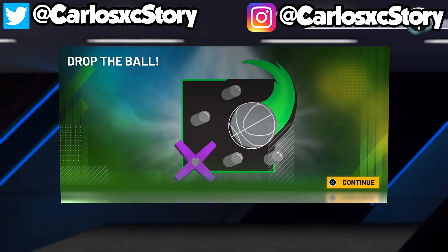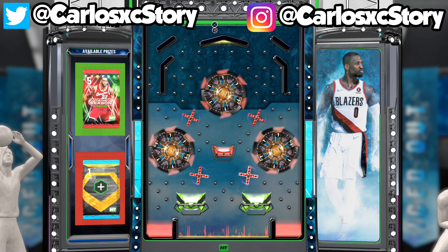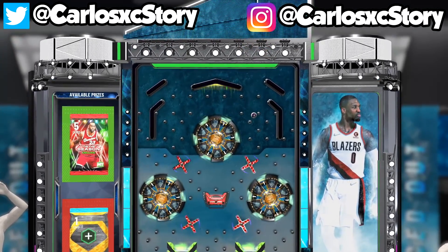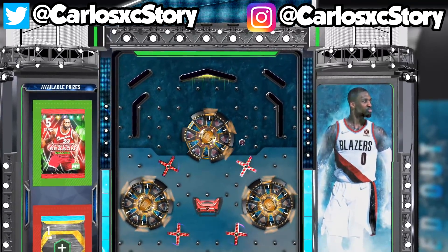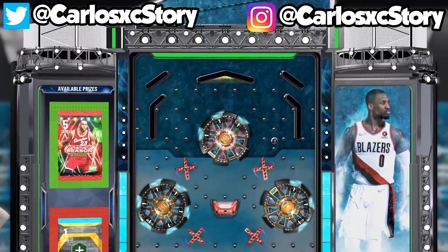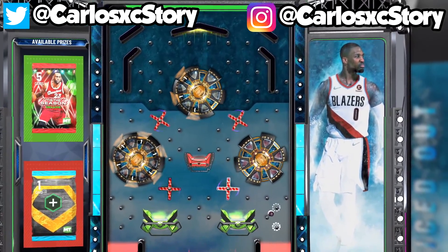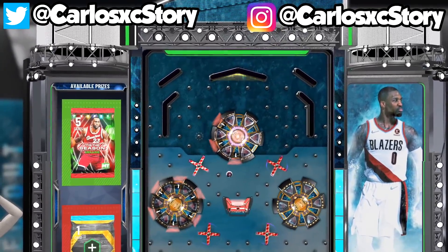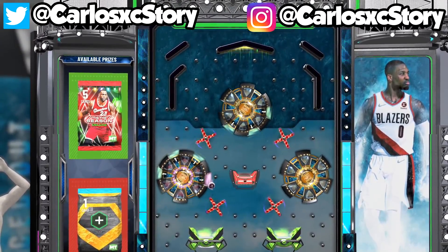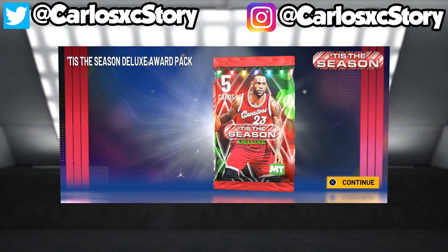Aim for the pack — you want to land on the green. We're trying to land on the right side. The wheel keeps resetting, giving extra tokens and MT each time, which isn't bad — I think I cleared the whole token section. After many resets, we still landed on the pack! You never know what you can pull — you could win the lottery and get a free Galaxy Opal, or you could get a pink diamond, diamond, amethyst, or ruby.